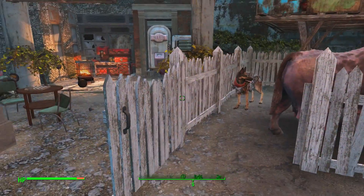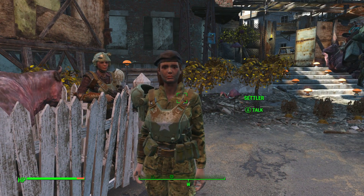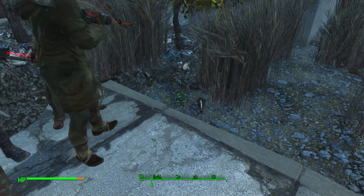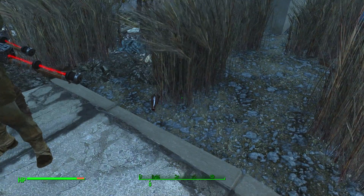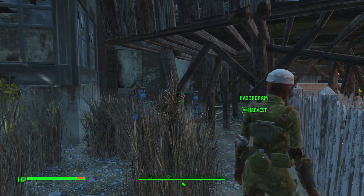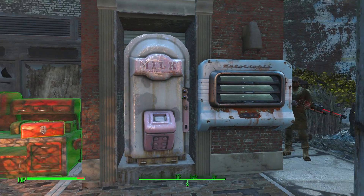I've got my cow area because I got tired of the cow wandering everywhere, so now he's stuck here. Over here I've got another garden area in the back, and of course here's where your workshop bench is. The settlers have been glitched here standing still the entire time I've been building.